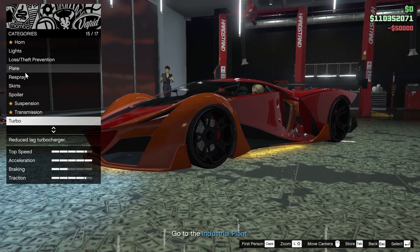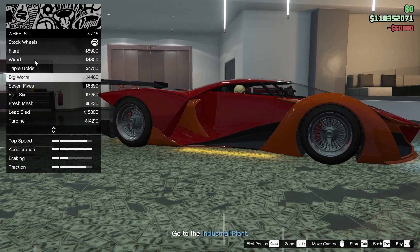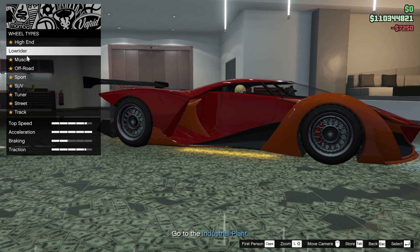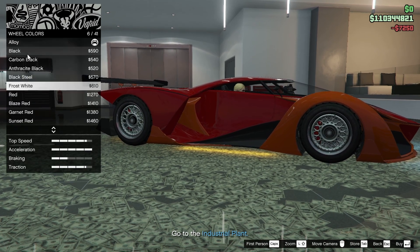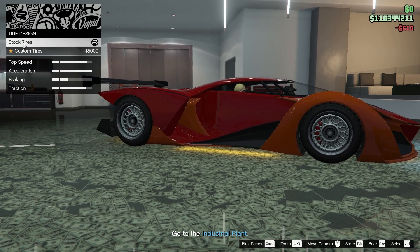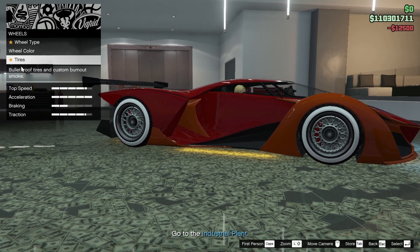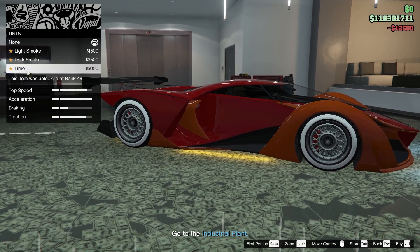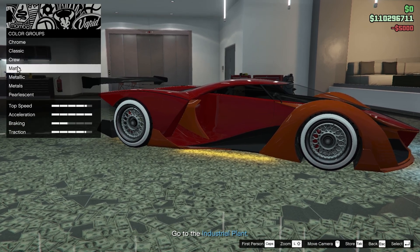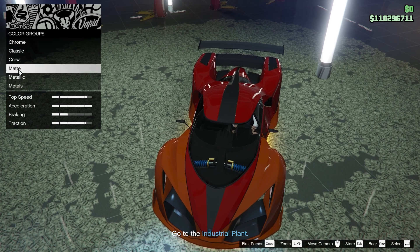I'm going for the spoiler that goes down — I like it. Suspension competition, transmission race, turbo on. Type of wheels: low riders. I like this one. Color — white tires, custom blue proof smoke, yellow windows limo. Respray primary color.